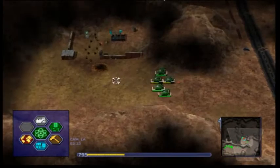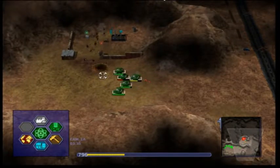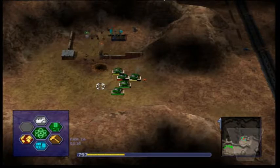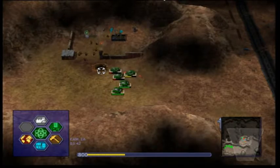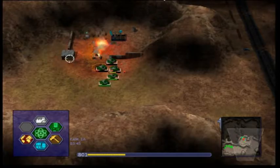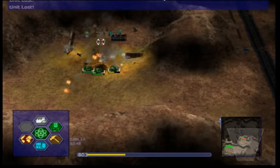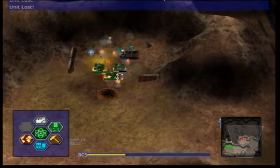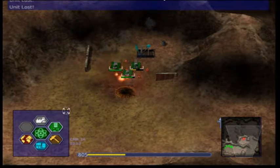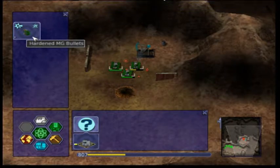This guy over here is our headquarters. I'm just taking out their first base. The units that we start off with here are just super basic tanks. As we progress and get further technologies, we get the ability to build better. We got to research this new technology here.